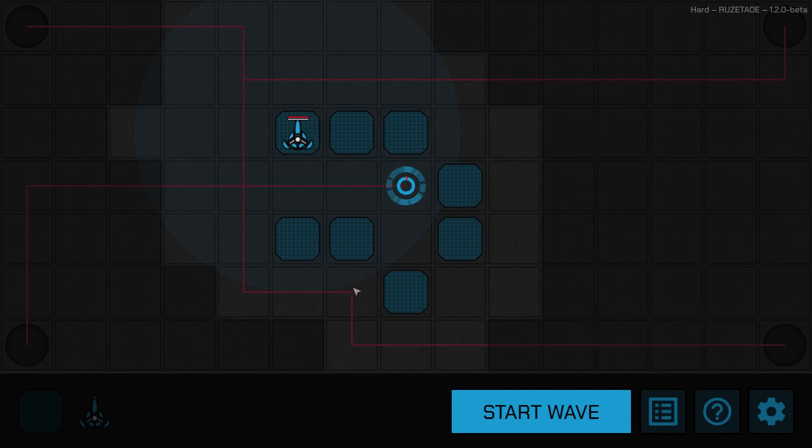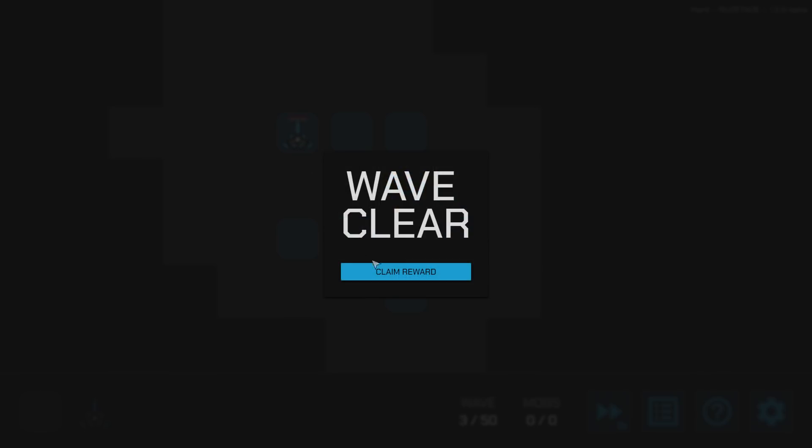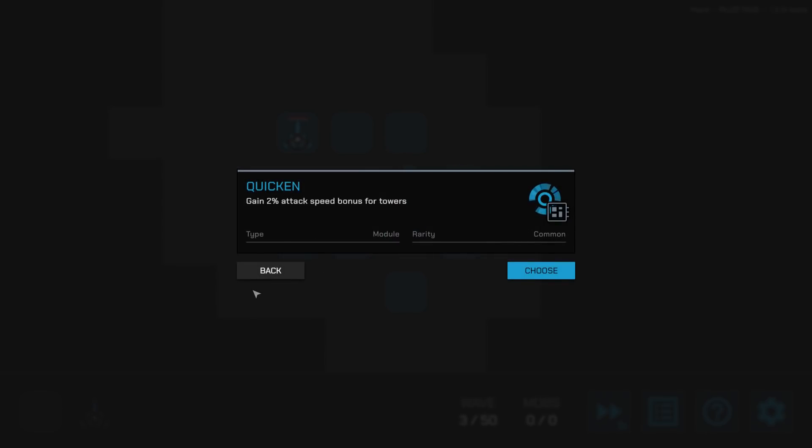Because of his range, the sniper can actually hit across multiple squares. Let's start this wave. He's very slow at shooting — we've got four mobs coming in faster than we can fire, and they're shooting back at me. We got three of them. We need another tower. Let's use Quicken to make us shoot faster — all towers shoot faster.